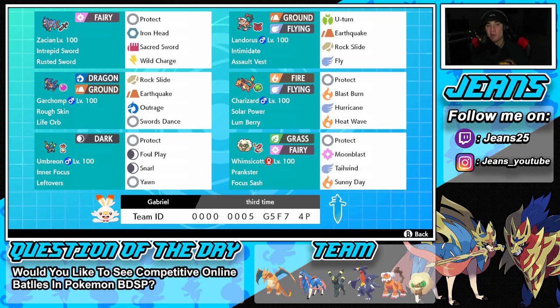Getting started with this team — we got Zacian in the top left corner. What a strong Pokemon for this series, can't wait to use it again and just dominate. It's got Rusted Sword as its item, and then Protect, Iron Head, Sacred Sword, and Wild Charge for a really strong move set.